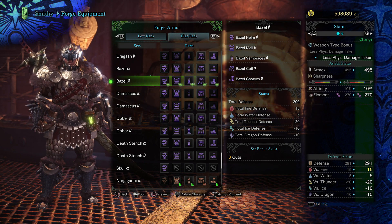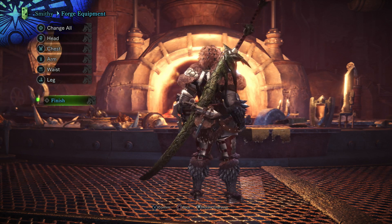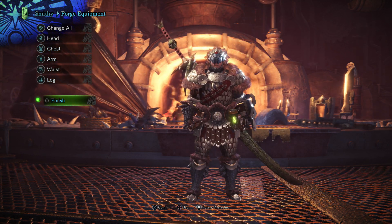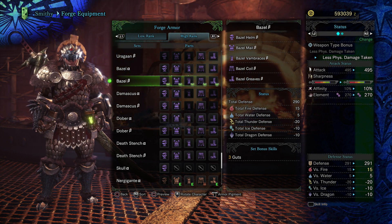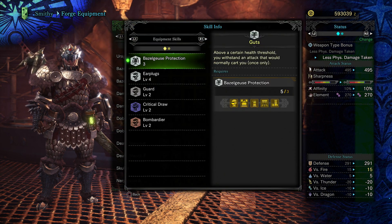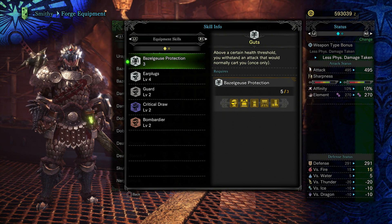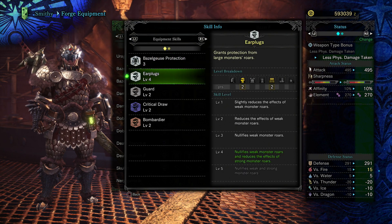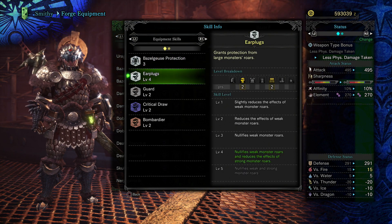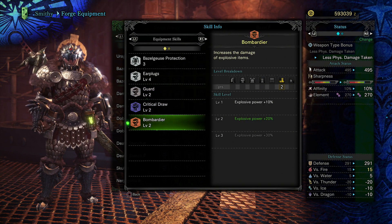Next up we got version B of the armor — let's go and check it out. It looks pretty much like version A except you can see your face, and not as much steel on this one. We got the Bazelgeuse Protection still at the same level, but everything else dropped and you also lose out on three skills. Earplugs is still level 5 — wait, it's level 4. Guard is still the same. Critical Draw has been dropped by one level. Bombardier is still the same level.